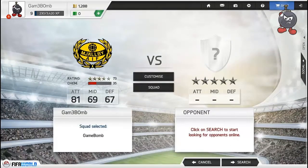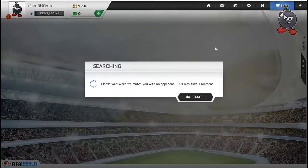You see here your team screen, your statistics, rating, chemistry, your team name, and when you click search, Origin searches for your opponent to play online.